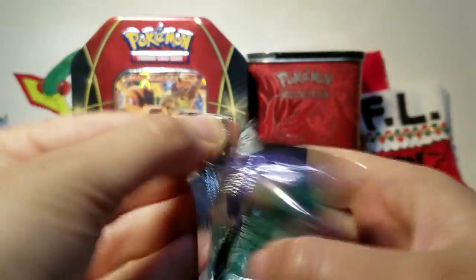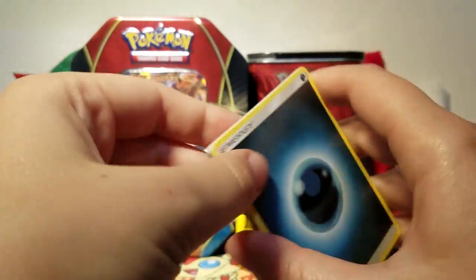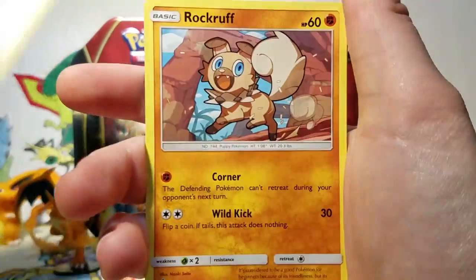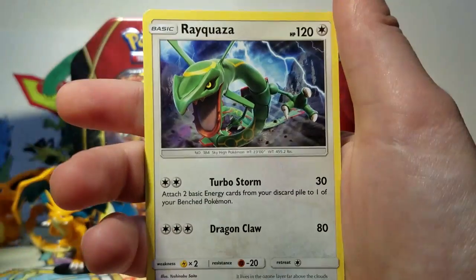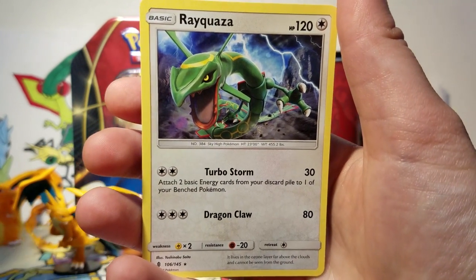All right, so we got our combo here. Let's see what we have. I've been spoiling myself with the code cards, so I tried to throw that one out so I wouldn't be able to tell. So we've got a Darkness Energy, a Choice Band, Altar of the Moon, Machoke, Nosepass, Taylo, Rockruff, Goomy, Slowpoke, and Altar of the Sun Reverse. And our final rare of the pack is a Rayquaza, which is pretty freaking cool, because this is one that nobody knew was actually existing.